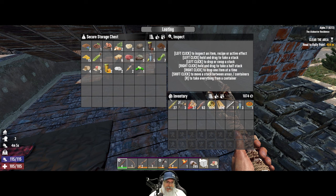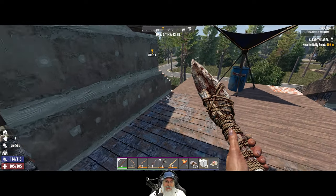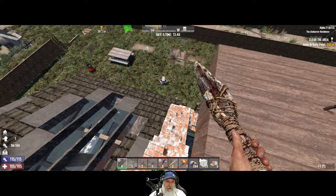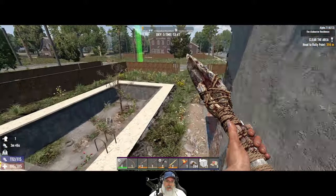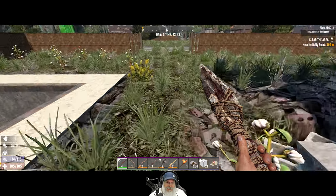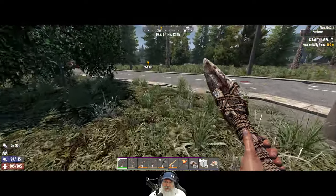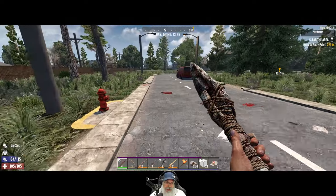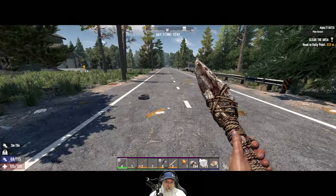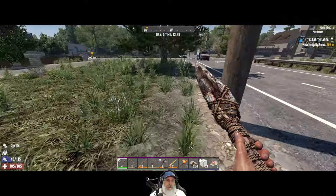Welcome back everybody to Seven Days to Die on Alpha 21. I'm an Old Guy Gaming. In this episode we're going to go out and do another quest for the second half of this day, and we're also going to start picking up resources — cobblestone in particular. You can make cobblestone in vanilla. I mentioned in the last couple episodes that I've been playing Undead Legacy, and in that mod you can't make cobblestone in your own inventory. Anyway, we're gonna go do this next quest over here.